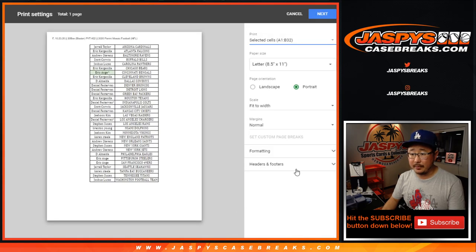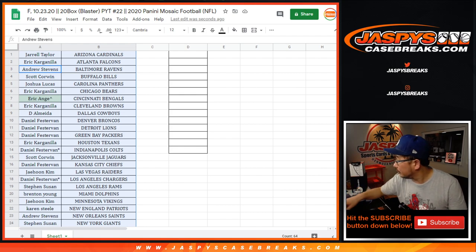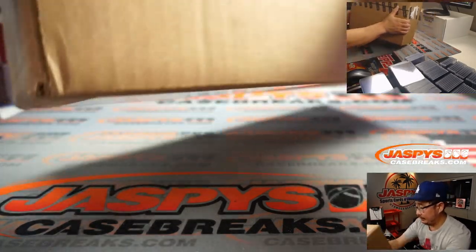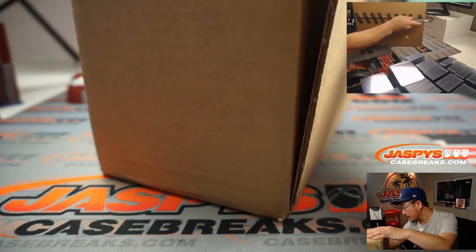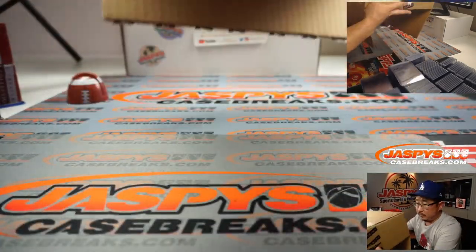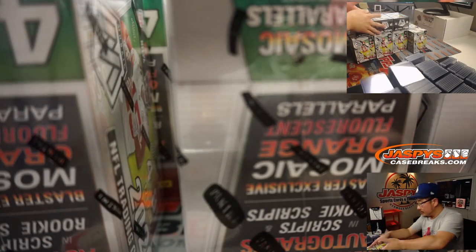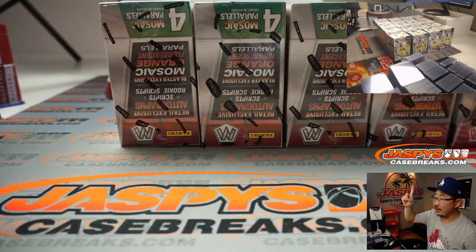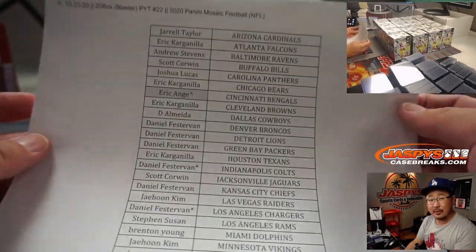All right, let's print, baby, print. And rip. Good luck. There's that blaster case right there — Mosaic Blaster. So there's five boxes here, five boxes there, fifteen, and a total of 20. You can see all the boxes on the top camera as well. A very big thank you to all of these lovely people for getting into the action. Here's the list, hot off the presses. Thanks for spending a bit of your Friday night with us — I appreciate that.